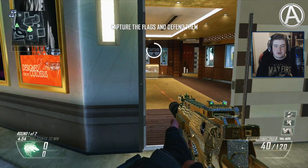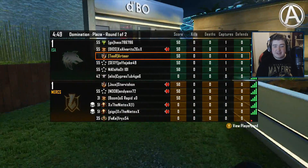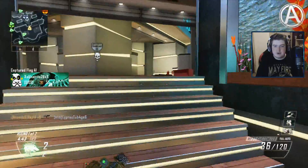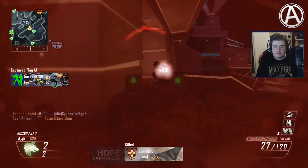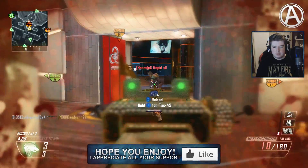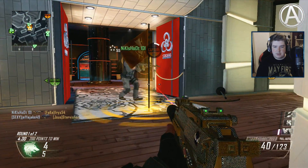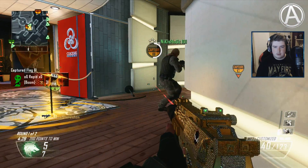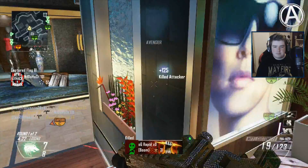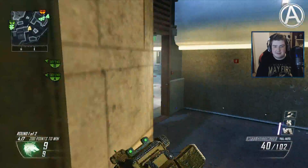Okay here we go. We are playing a match of Domination on Plaza at the moment. The teams are definitely not fair, not in the slightest - but what are you going to do, right? It's Call of Duty after all. They're probably already capturing B - oh they certainly are, in fact they already have it. We need to get that thing back ASAP. Okay teammates help me out. Did not expect to get that kill ever, but cool.